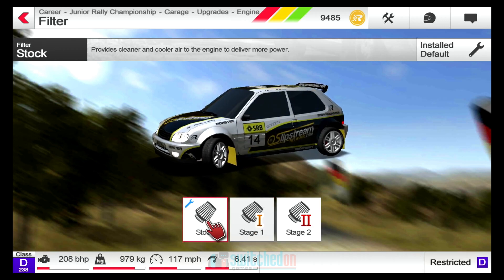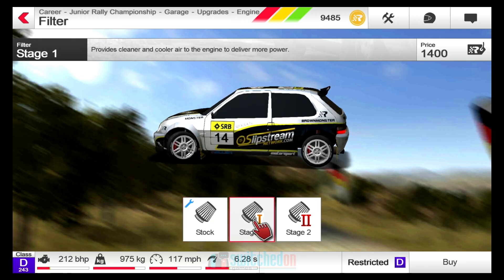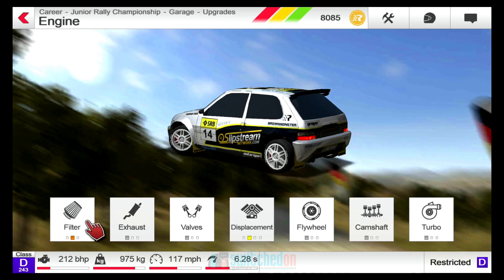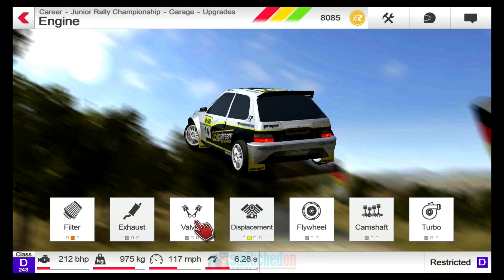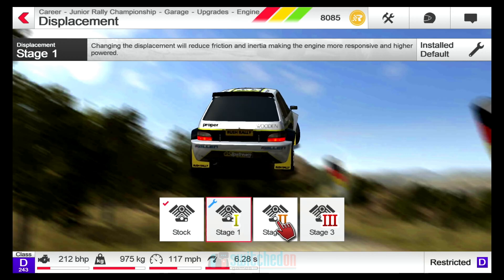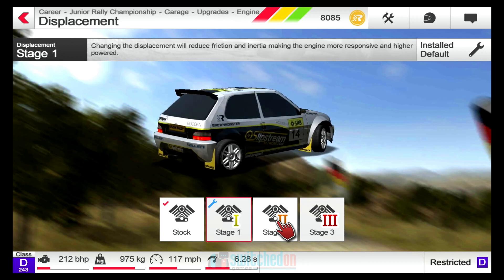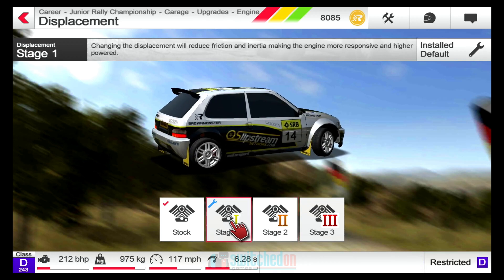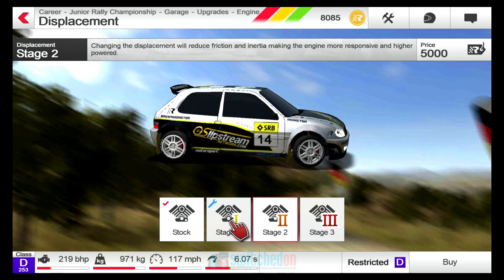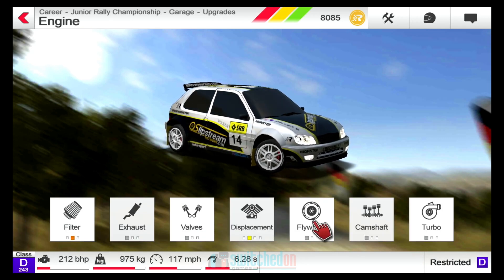I haven't actually got that far yet, but that's what I think would happen. So let's put a few things on — let's go for a new filter. We've stuck that on. As you can see, we're at stage two of the filter. Displacement looks like we're already at stage one. Changing the displacement will reduce friction and inertia, making the engine more responsive and higher powered. It's quite a big jump up to stage two — that's going to cost 5,000 points. So we'll probably stay with level one displacement.